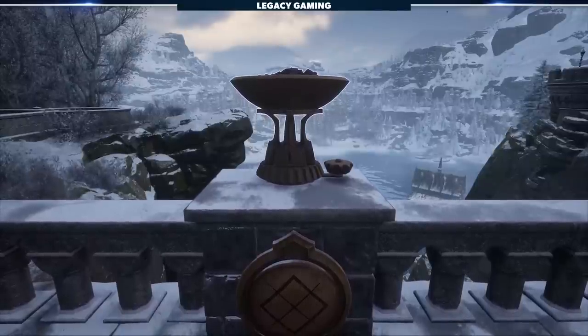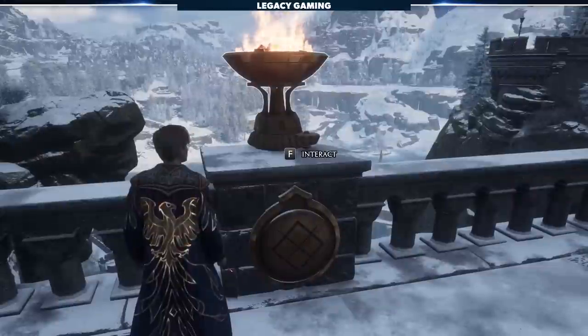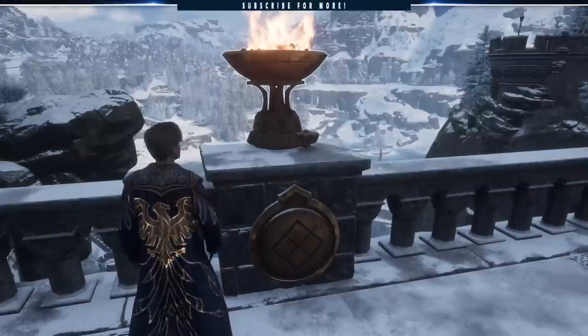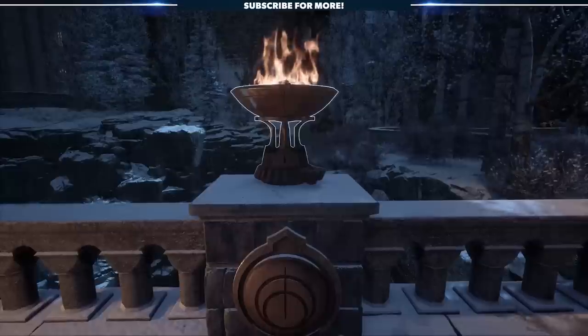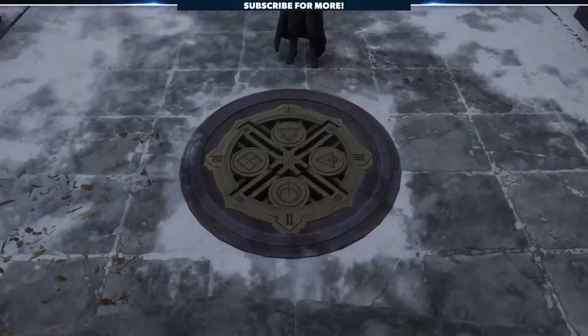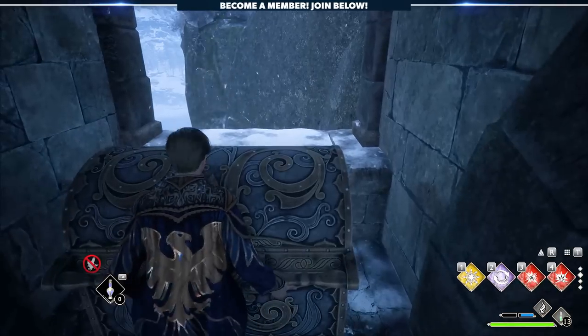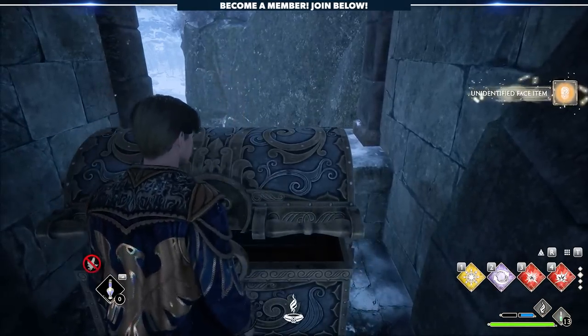The task here is to first light the brazier, as this will activate the mechanism to adjust the numbers. Then interact with that mechanism to align it with the numbers corresponding to the shape. Do this with all four and the key in the floor will open up, allowing you to descend and pick up an unidentified legendary from the ornate chest below. Congratulations, you are one secret down.